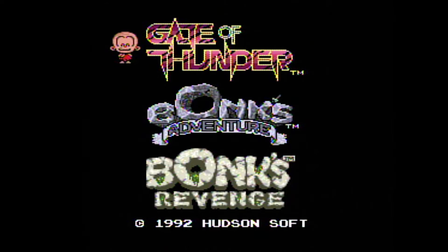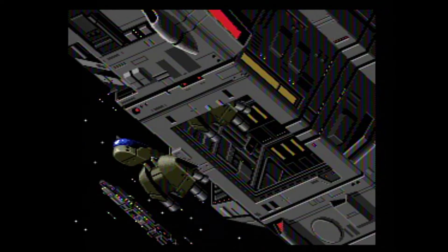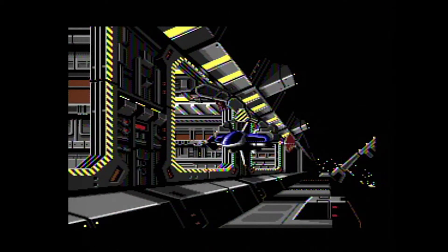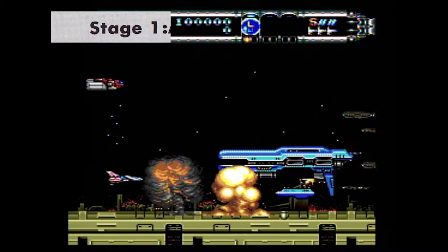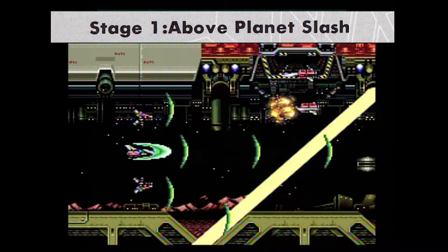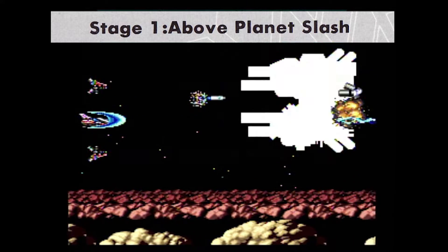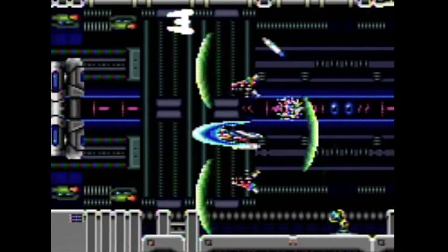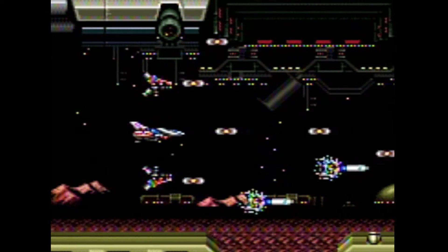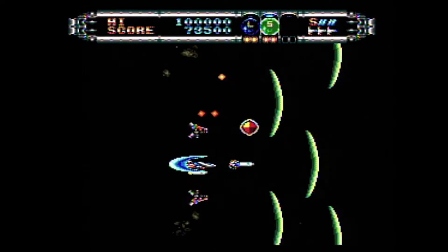Gate of Thunder begins with some really awesome animated sequences and some really awesome music. There are only two cutscenes — at the start and at the end — but they're both great. You are immediately bombarded with enemies, multi-scrolling backgrounds, multiple locations, and explosions — pretty much everything you could want. Collecting a unit awards power-ups, including the laser beam (blue), waves (green), and earthquake (red). Each of these has two different stages, and options appear which can be spun around to attack from behind.